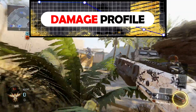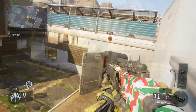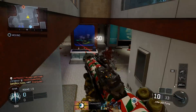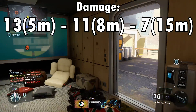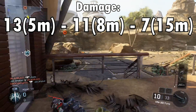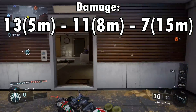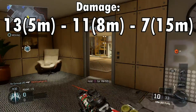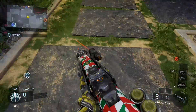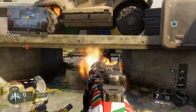Let's move on to the damage profile of the KRM. The KRM shoots 8 pellets per shot. The damage is 13 maximum damage out to 5 meters, then dropping to 11 damage out to 8 meters. After 8 meters it drops to 7 damage at 15 meters, beyond which you'll no longer be able to get hit markers with this weapon.